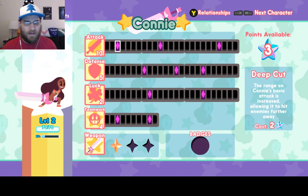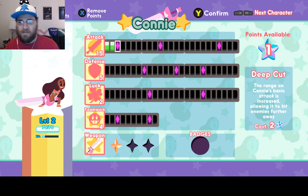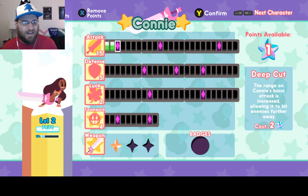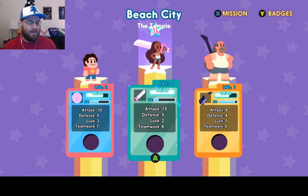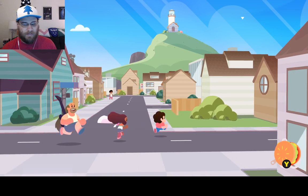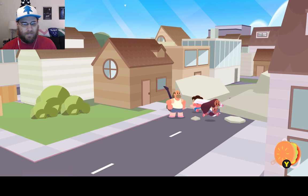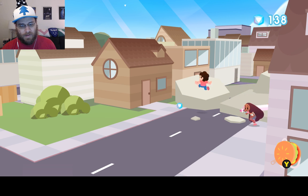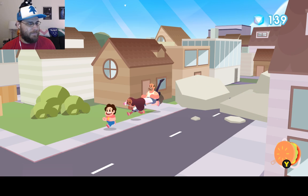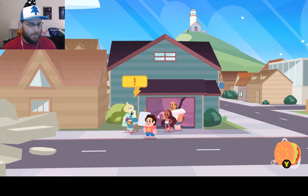Alright, so Connie — we're just going to buff attack. She attack, but she also attack. That's Connie for us. Yeah, that's the ticket. Cheeseburger backpack! Connie — she attack, but she also protect.